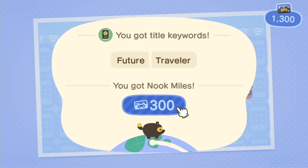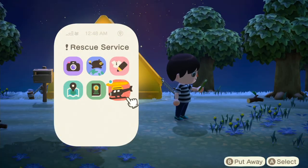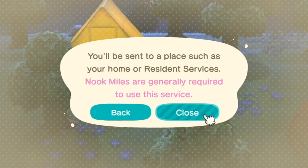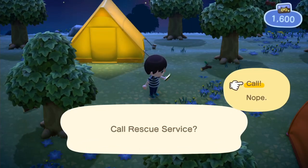You can use the amiibo cards at Resident Services. The only resident I want is Scoot. Rescue service — if you get stuck in a rock somewhere, you can call Rescue Services.